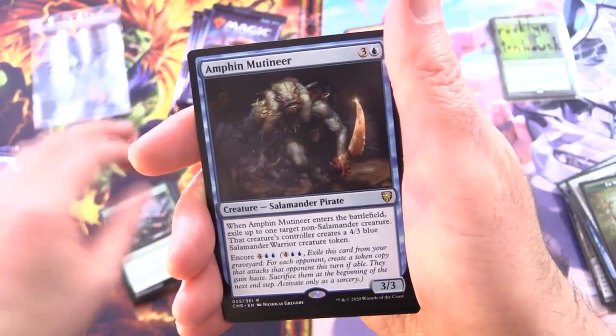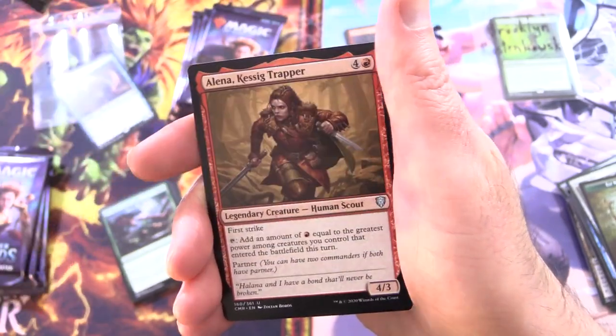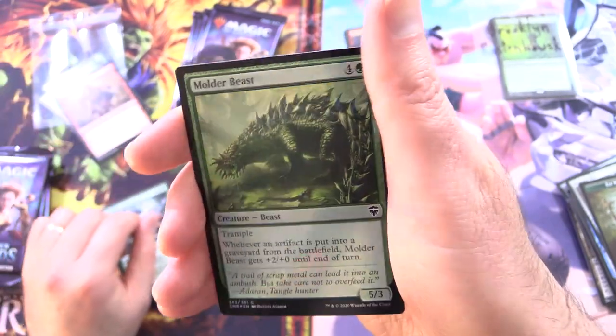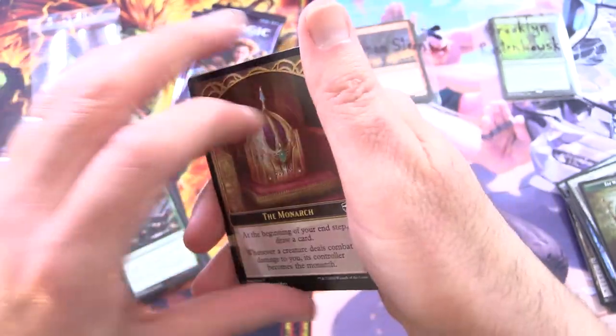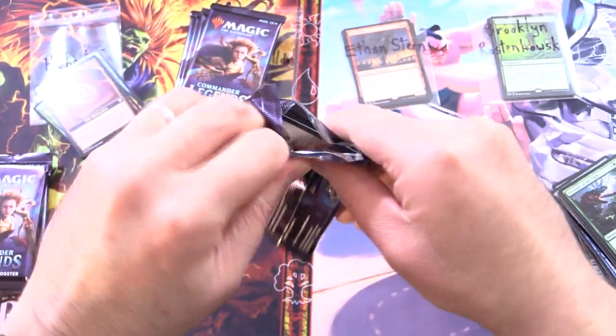Salamander Pirate, in case you're wondering what one of those would look like. Toya Bearclaw, Elena Kessig Trapper, Foil Molderbeast — distant cousin to the Scuttlebeast — and you are the Monarch today, Hubert. So may you have a long reign indeed. Three packs left.